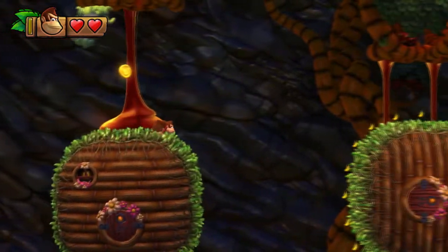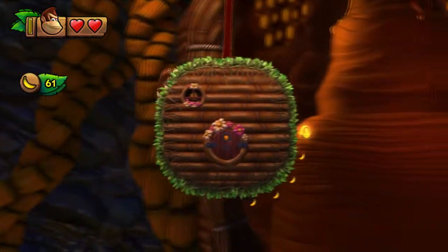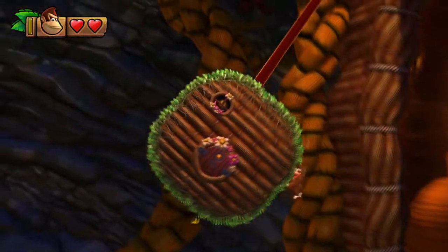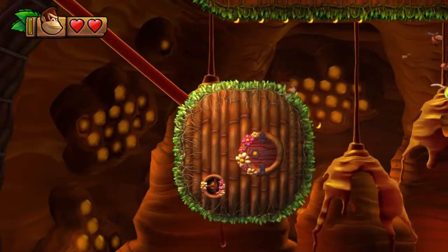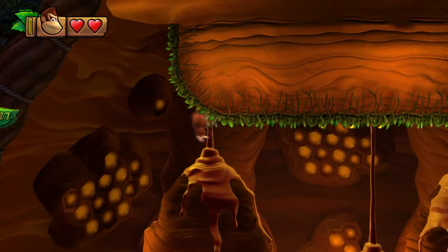Jump to here, jump to here. Where am I going now? Up there. Donkey, you got some upper body strength — Chunky would be jealous. There we go, let's run up here. Technically that's our third puzzle piece.